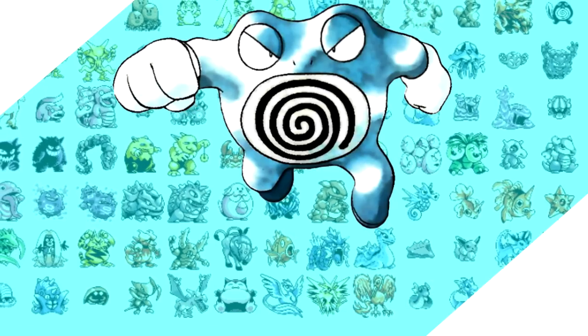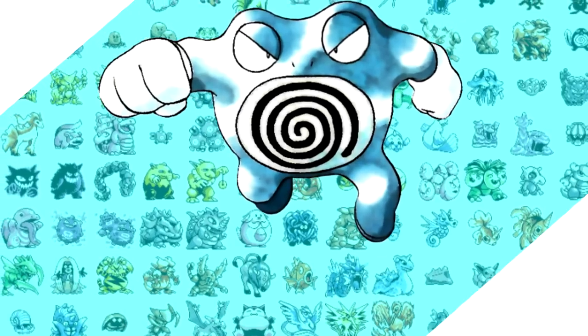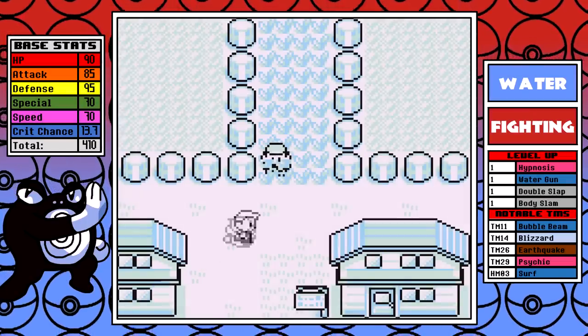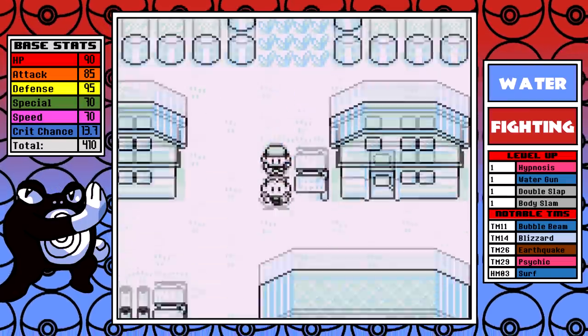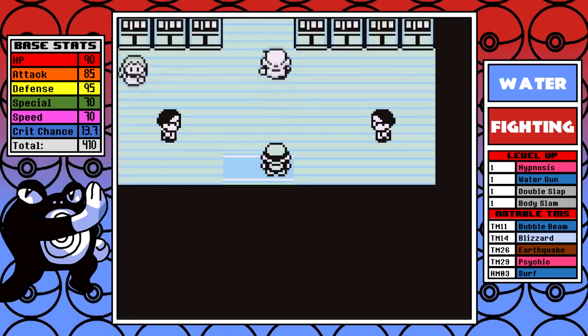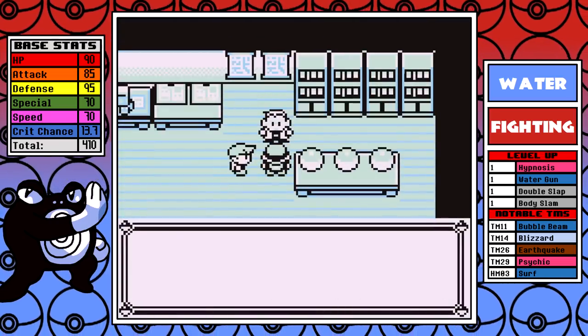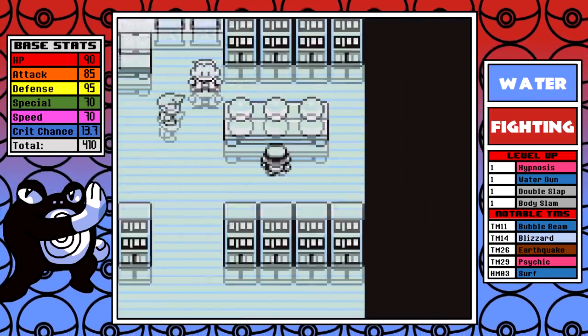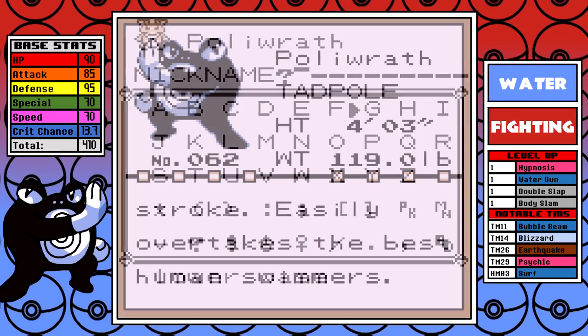And with that out of the way, sit back, relax, grab yourself a Sodie Pop, and let's just get to it. Right from the start, like all of my runs, I set Poliwrath in place of Squirtle via the universal Pokemon randomizer, and I make sure that it has perfect IVs in order to get the best representation for our little froggy boy.